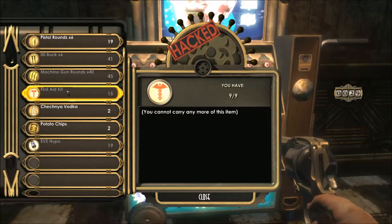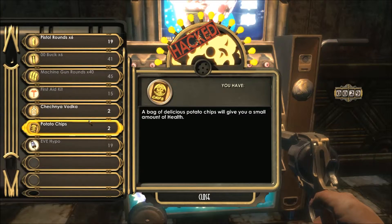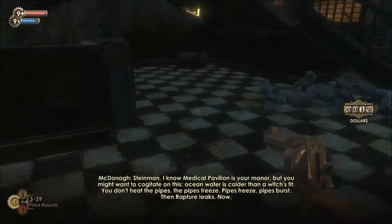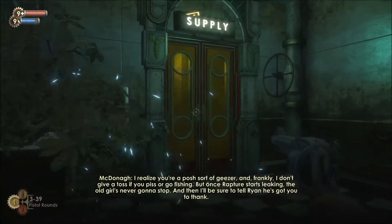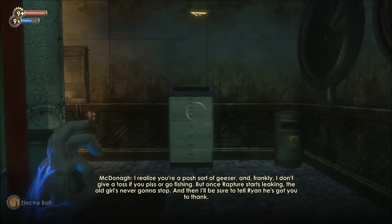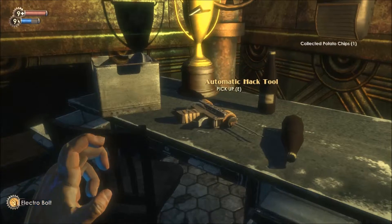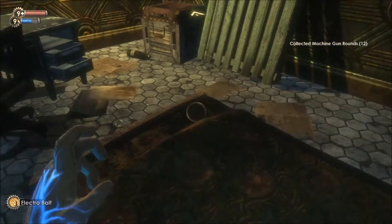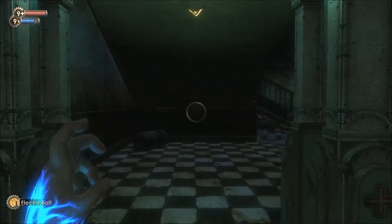We've got some ketchup — consume instantly. We also got beer, potato chips, and automatic hack tools, which I didn't get into yet. If you have an automatic hack tool, you can use that to automatically hack a turret or anything hackable. You can also buy out a hack if you have the money for it.